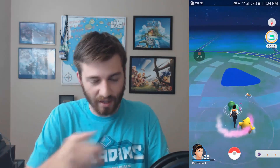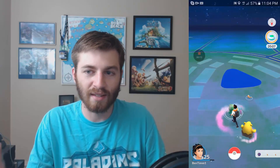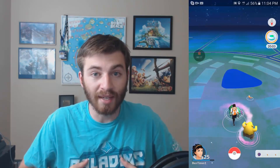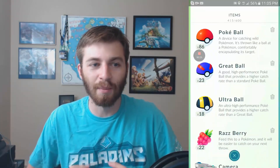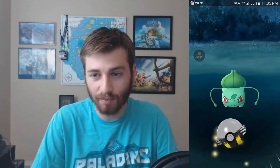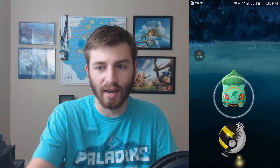I'm actually going to catch a Bulbasaur right here too — a Drowzee pops up and then a Bulbasaur spawns. This is literally me just wandering around. I thought it would be cool to put all these rare Pokemon catches together, because it really depends on your location and whether you have a spawner nest near you. This Bulbasaur actually has a pretty high CP.